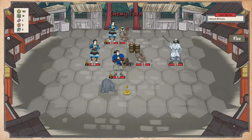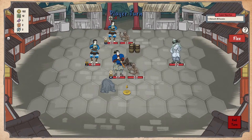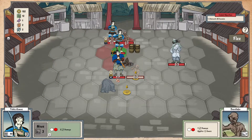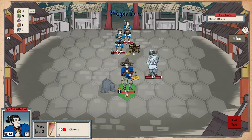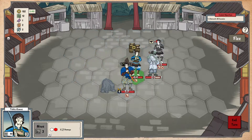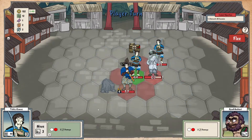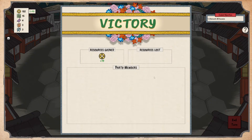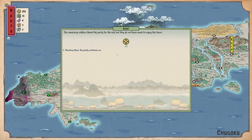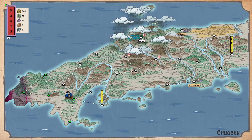Most of the enemies we've run into so far are pretty basic. This priest guy is the only interesting one — he can heal enemies, so killing him first is usually the best idea. He's kind of far in the back though, so we're gonna have to wait for now. Sometimes someone can join your party from an event, and as you might expect, having more people in your party is usually good — as long as they're not merchants or farmers, people that are terrible.